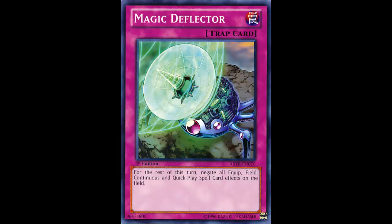And the thing is, if you activate Magic Deflector and then they activate Soul Charge, your own spells would also be negated. So if you have something like Book of Moon ready to go, that's going to get negated too. So that's definitely a problem. Overall it's not the best card this format.